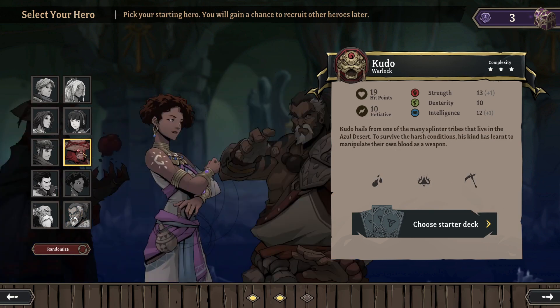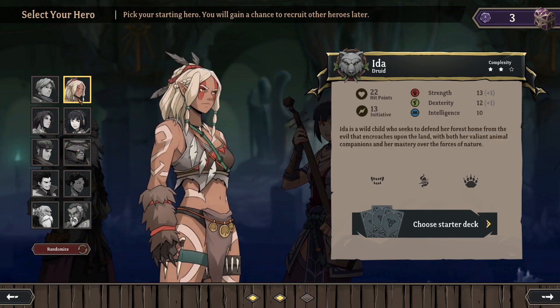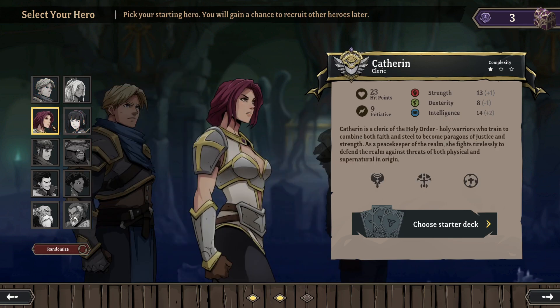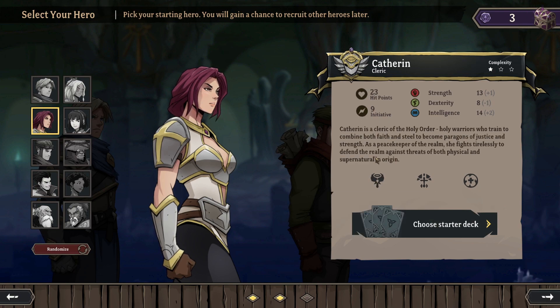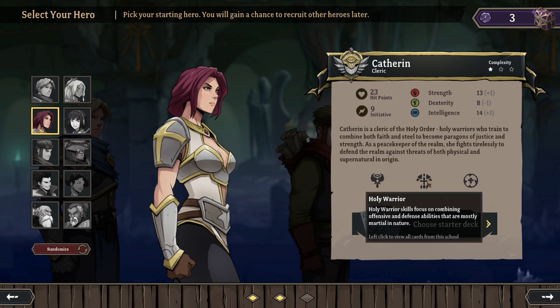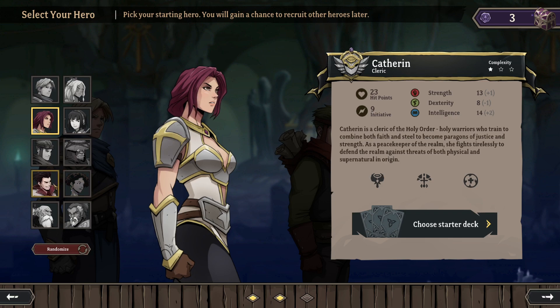Lots of interesting characters here. I think to start I might go ahead and pick Catherine. Let's check her skills again as a cleric — her complexity is only one. Divine skills focus on channeling the power of the gods to lay waste to foes. Holy Warrior combines offense and defense abilities that are mostly martial, and Spirit Healer for empowering, protecting, and restoring allies. That sounds really good.